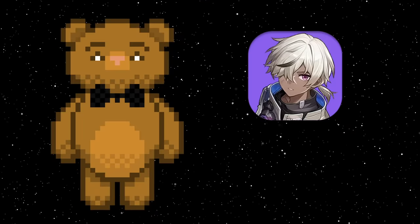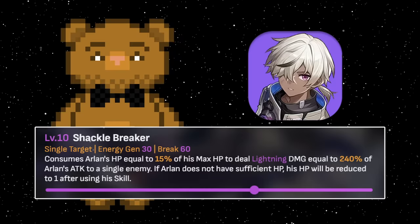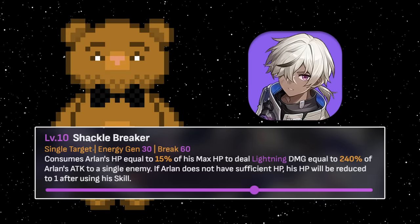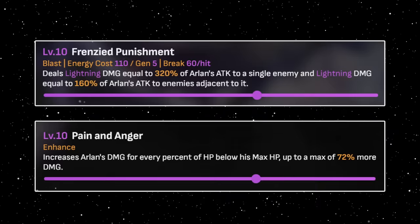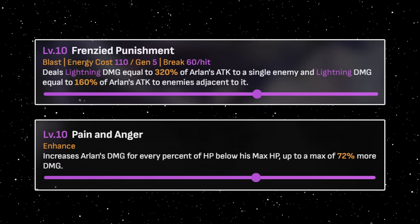Arlan. Arlan usually takes a sub DPS role and can therefore do okay damage at the cost of no skill points. What you can then do is basic attack whenever your main DPS needs skill points, which won't ruin his ultimate rotation too much. This rotation will even be the same as usual, provided you only basic once. His ultimate at max talent buffing does decent damage, so if you really like Arlan, he has some nice uses.